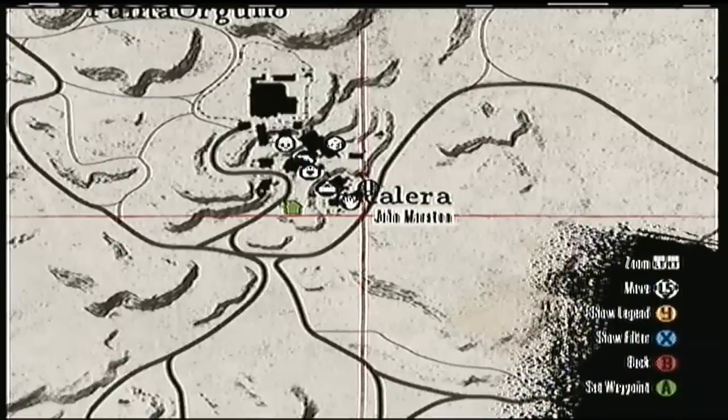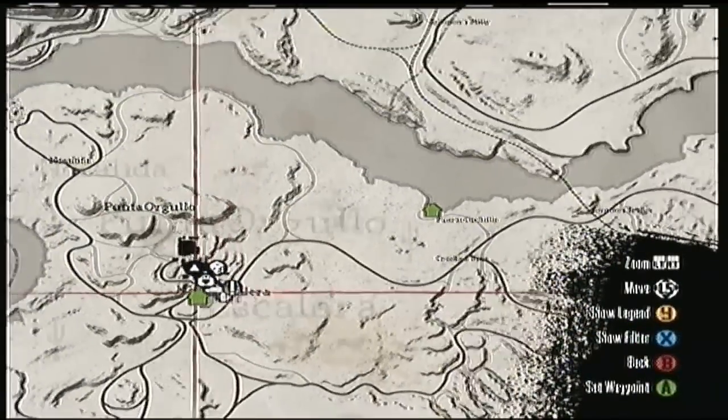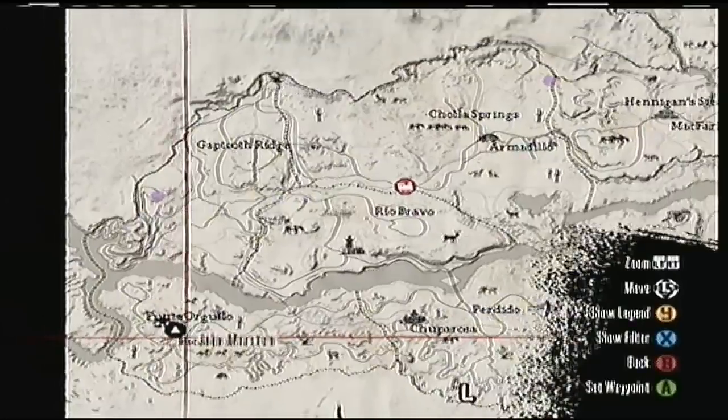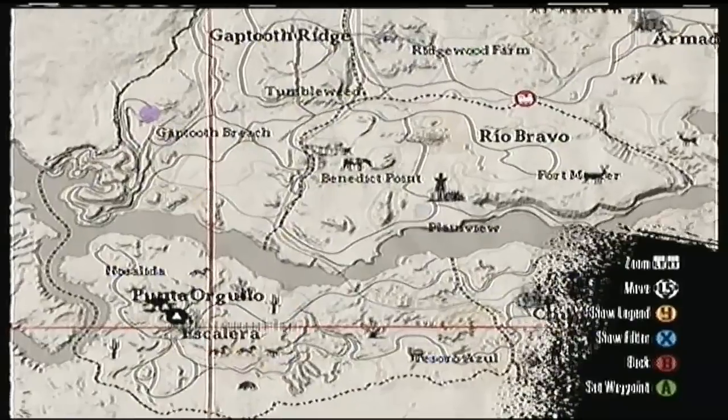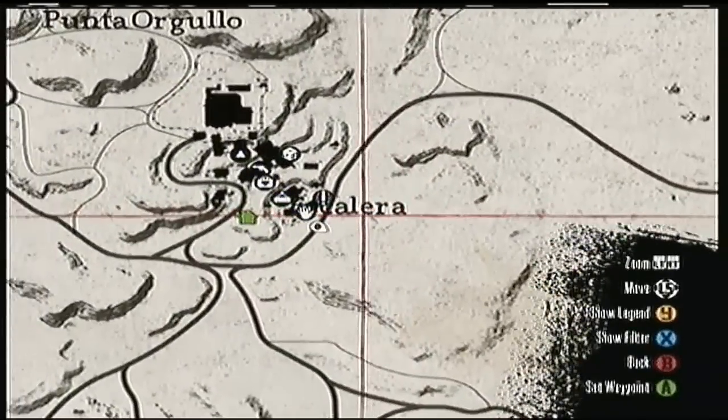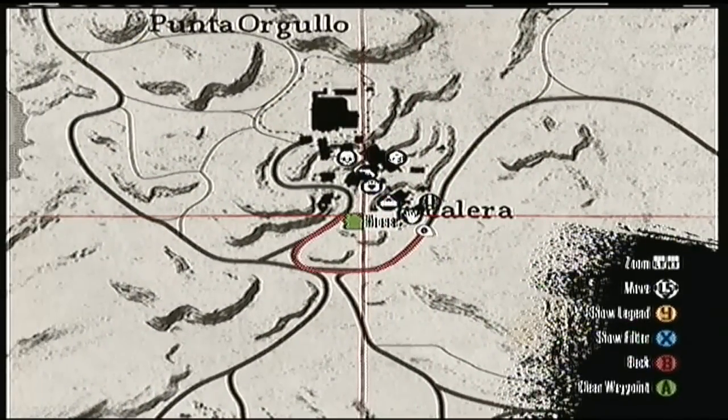The first thing you want to do is go ahead and open your map. It's going to be located towards the southeast of the map in Mexico, in a town called Valera. What you want to do is make a waypoint to that safe house right there, and that's where you're going to get the outfit.